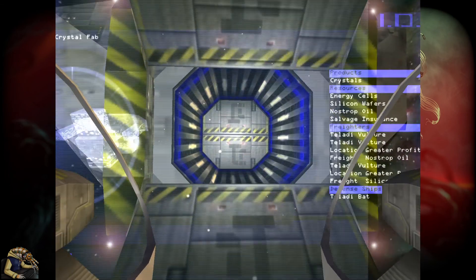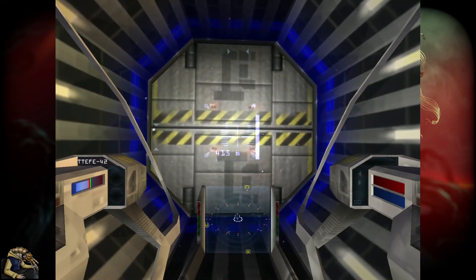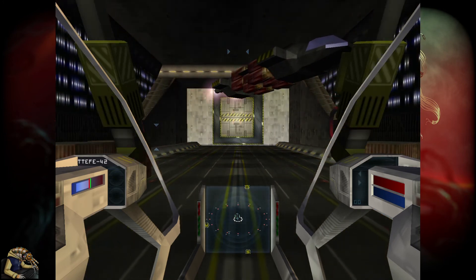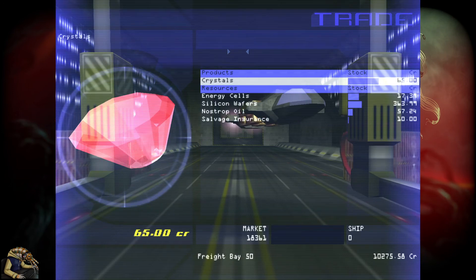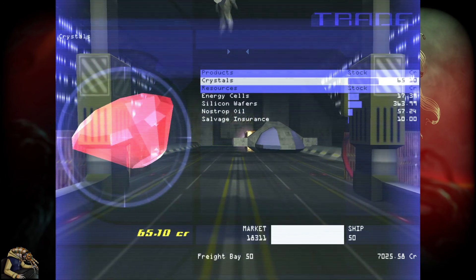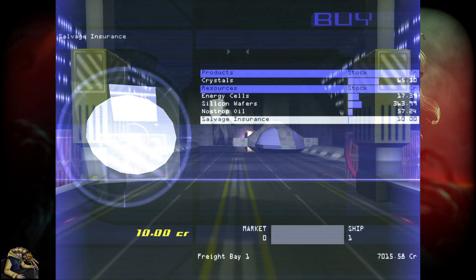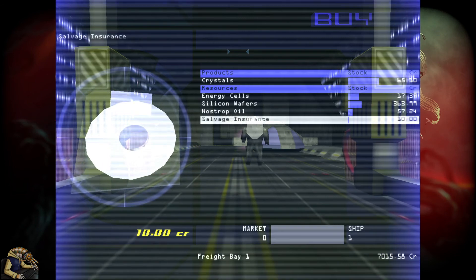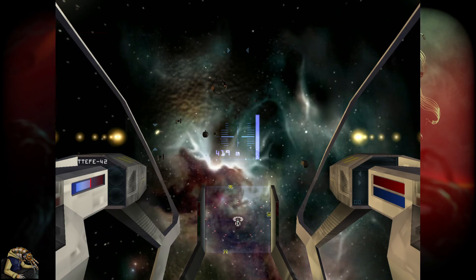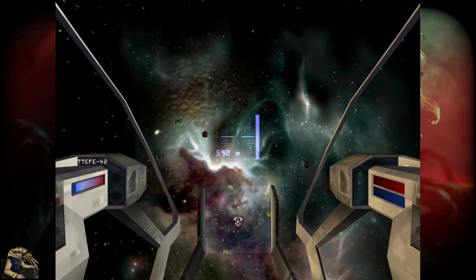Now we'll get our crystals, go back to our solar power plant, and get some profits going. I hope they're cheap here - they aren't as expensive as I thought. Let me get an insurance too. I could bring nostrop oil here to get more crystals. I think I'll come back and get more crystals because we'll need some.